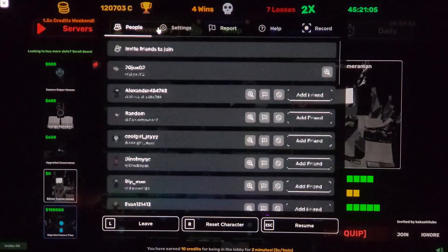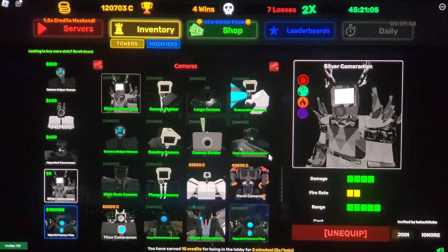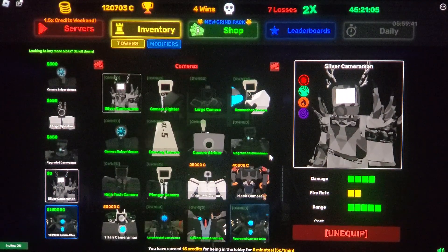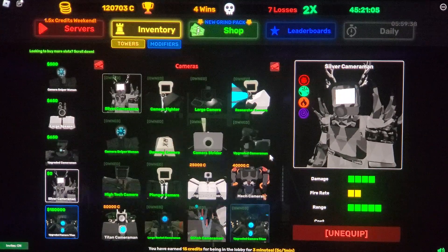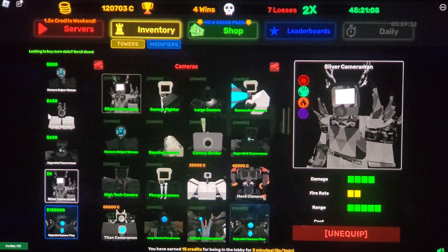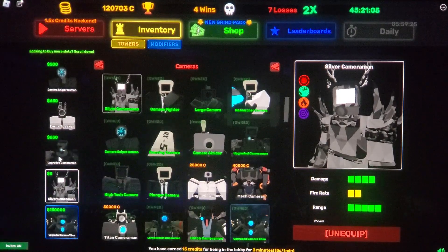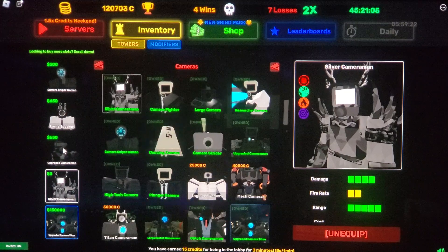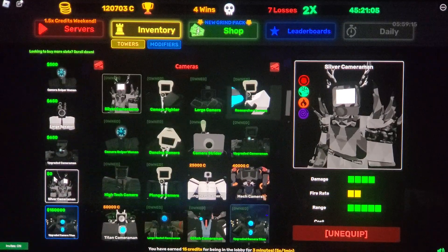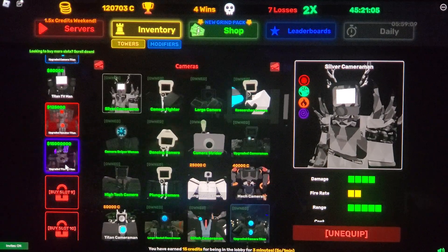The tower we'll be showcasing is the Silver Cameraman. If you've seen my past Skibidi videos, I have flown up to this guy because they had some people floating in the sky and he was one of them. They have now added him. My strategy is basically the same — I just took out the Rocket Cameraman and kept the upgraded Cameraman, then added the Silver Cameraman.